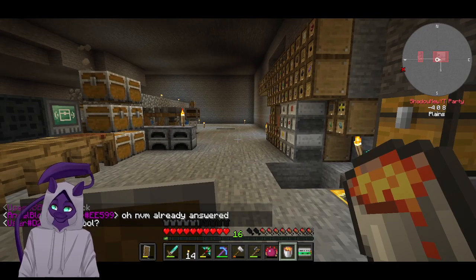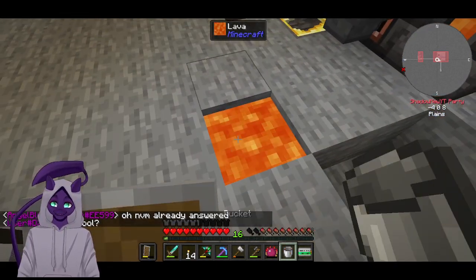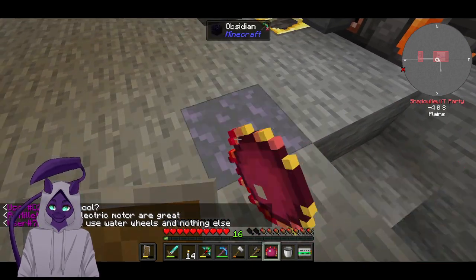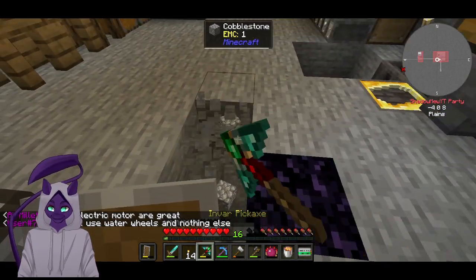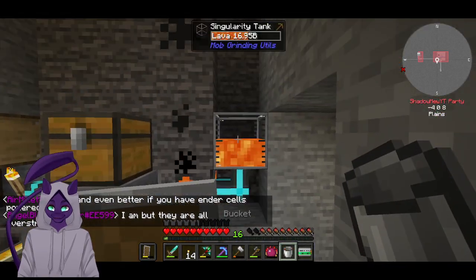Luckily, I found out it's not that hard to make since I have a philosopher stone. I can turn lava into obsidian, which is pretty handy I do say.